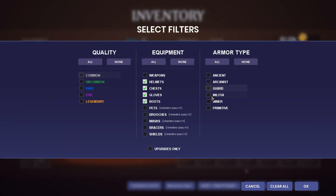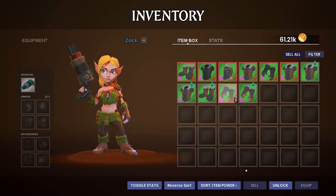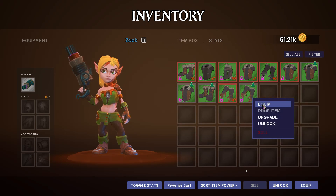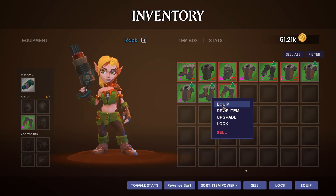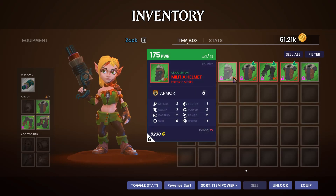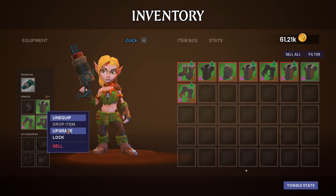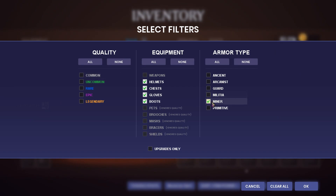Let's take a look through our armor. We do not have a complete set of Ancient available. Let's try Guard — Chastaino Gloves there, so not a complete set there yet. How about Militia? It looks like we have got a Militia set, but we can't actually use it — the headpiece requirement is level 27.